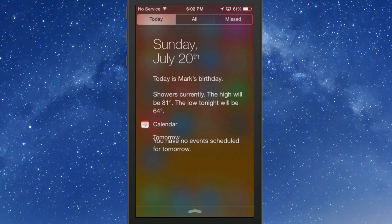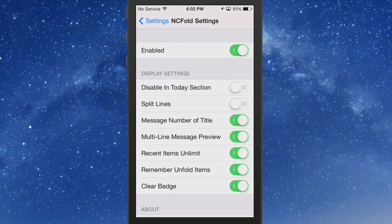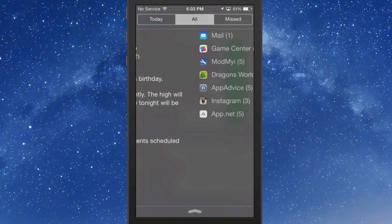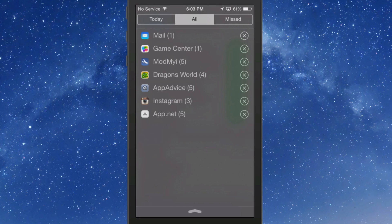In the NC Fold settings you can turn features on or off, add split lines, show message numbers, titles, multi-line message previews, recent items, unlimited items, and more. It all comes down to personal preference. That looks pretty awesome — grab it for a buck. Hope you enjoyed this video covering five tweaks to help with your notification center. Don't forget to hit the subscribe button and share the video — it really helps us out.